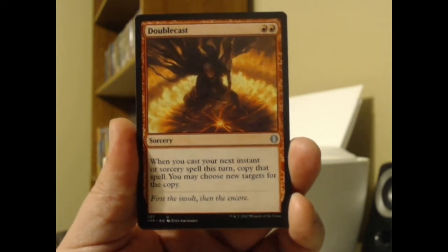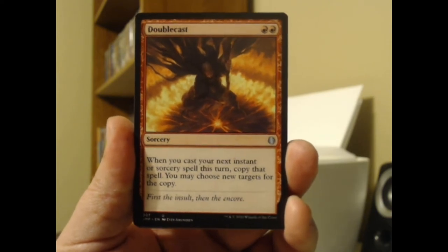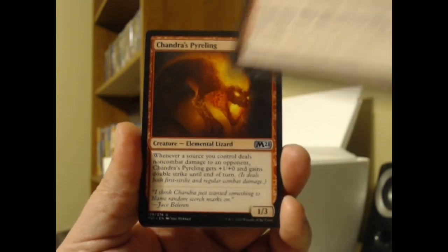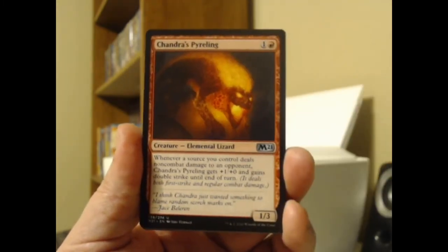Moving on, we've got Doublecast from Core 19 — this was an uncommon back then too. You can copy your next instant or sorcery. Not terribly exciting. I thought that was pretty cool back in the day, but there's plenty of stuff that can do that.